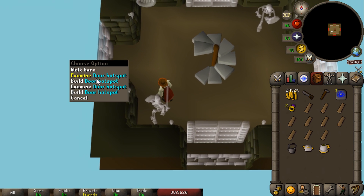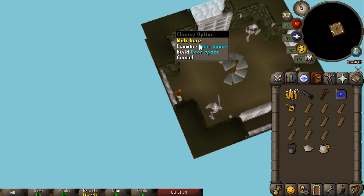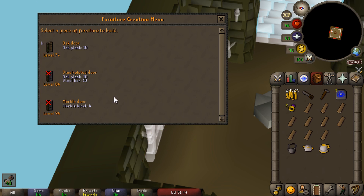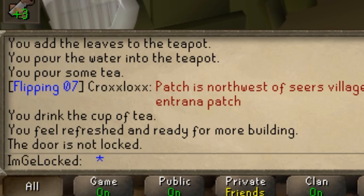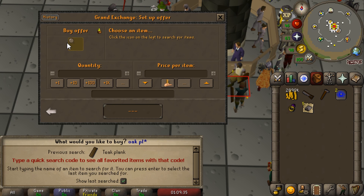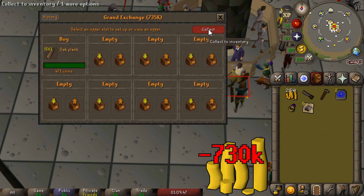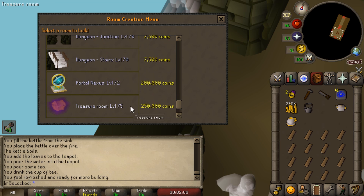In our dungeon there are door spots, and within the door spot we can build an Oak Door at level 74 Construction - and the Oak Door you're actually able to pick lock for Thieving experience. We need to drink the tea to get to 74 and then build in the build spot. However, the door is not locked - I had no idea how to actually lock the door. I tried a bunch of different things including coming in with an alt account to determine whether either account could pick lock it, nothing was working. My next theory was maybe it has to be an Oak Door leading to the treasure room - so we got 72 Construction, costing another 900k, built a treasure room, and built another Oak Door, but still not locked.